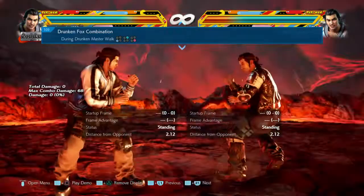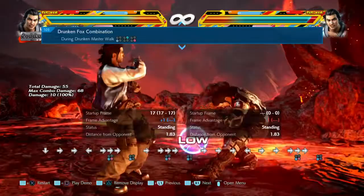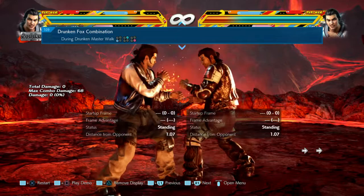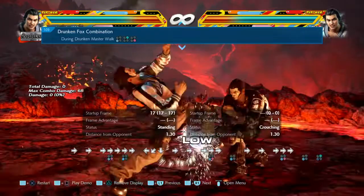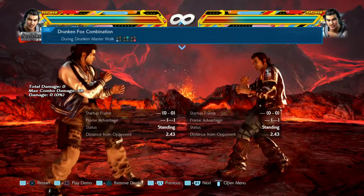It's 10 points of damage — sneaky low. I do recommend it. It's the only low Lei has in this stance. On block it's minus 22 going into drunken fist, minus 12 if you don't. Remember, Lei is a double-edged sword — when transitioning to his stances he loses frames, either going minus 13, 14, 12, or becoming launch punishable. Be careful.